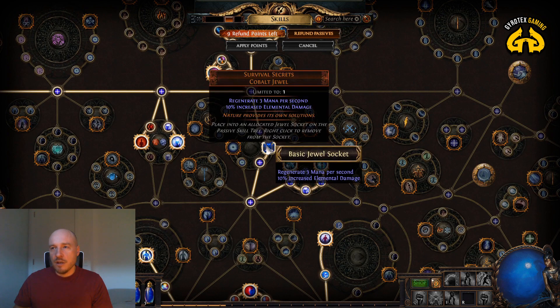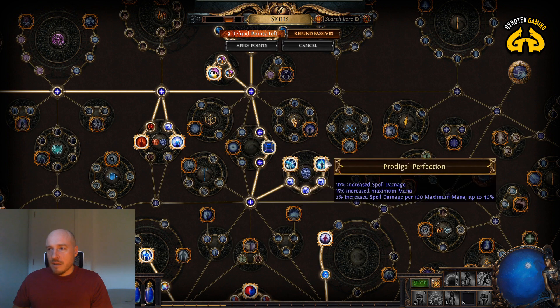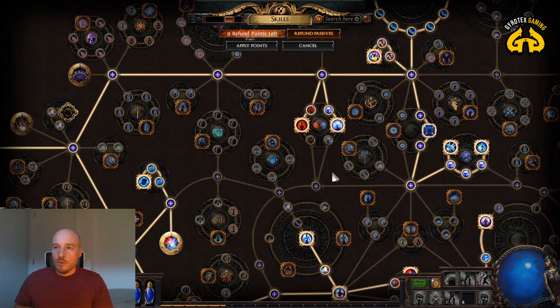Once you've filled out the top part, start branching out toward this cluster. Down here you unlock the basic jewel socket — a good one like this is bearable for a casual player: mana regeneration per second and increased elemental damage, can't go wrong. Finally, the Prodigal Perfection cluster: increased spell damage, increased maximum mana, and 2% increased spell damage per 100% of maximum mana, up to 40% increased spell damage. That is a massive contributor to our spell damage.